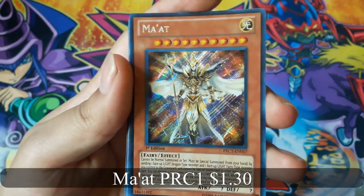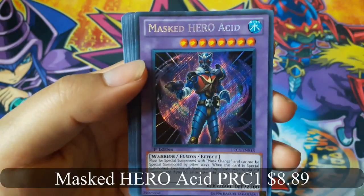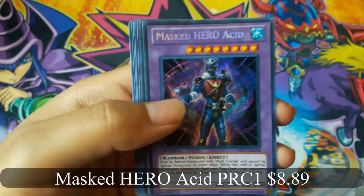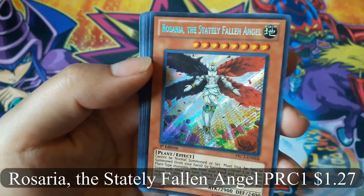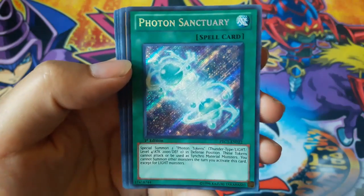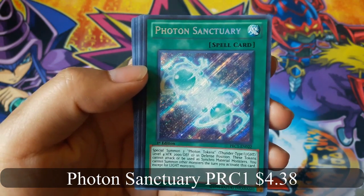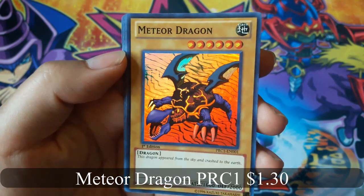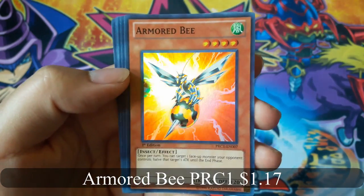Now for the random foil cards: Ma'at, Masked Hero Acid — that's a good one — Rosaria the Stately Fallen Angel, Photon Sanctuary — that's nice — Meteor Dragon, and Armored Bee.